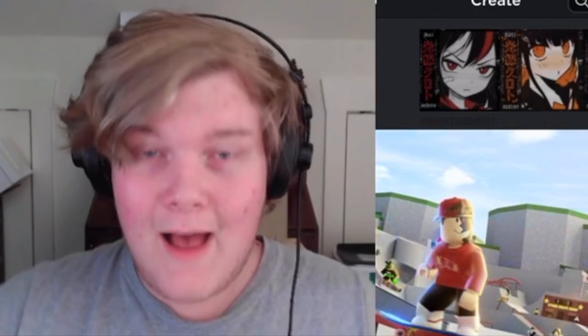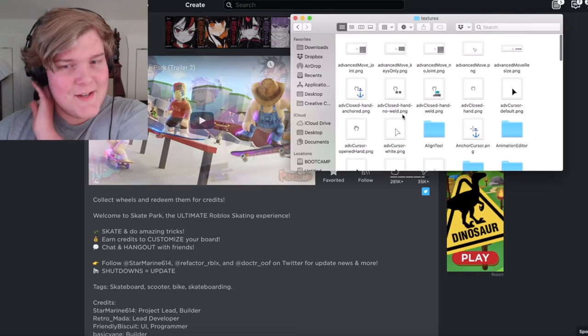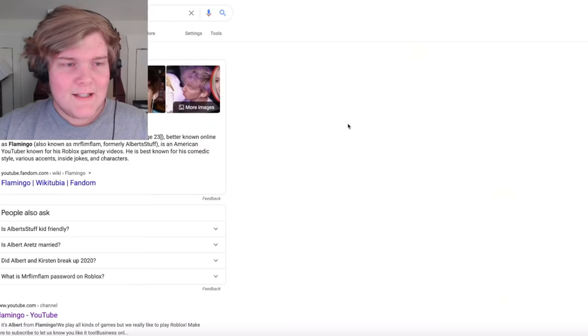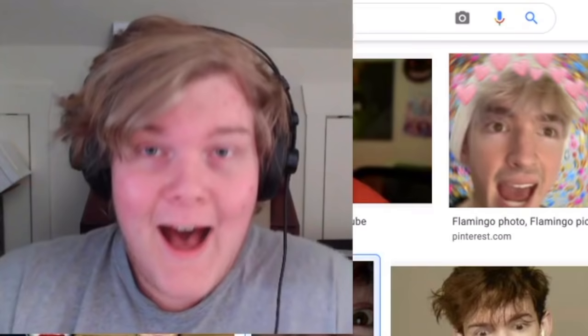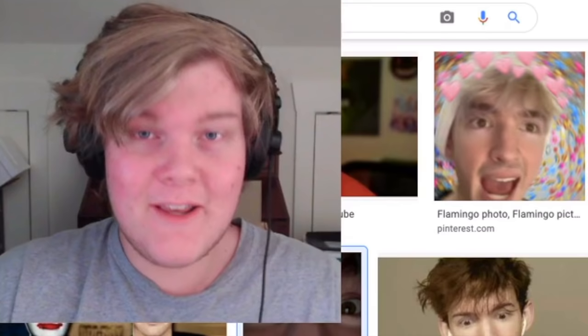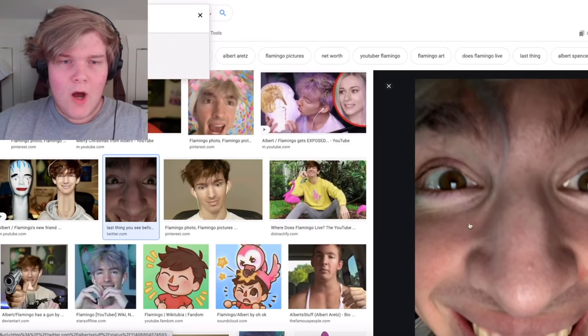What are the first textures that we want to change? How about the cursor — why not? There are so many cursors inside of this folder, I don't even know which one's the real one. Let's look up Albert Flamingo and make my bud Albert into the cursor for no reason. This is the perfect image. We have officially changed two of the cursors to this face inside of the folder — isn't that just horrifying?